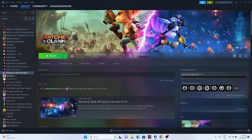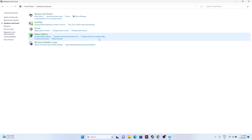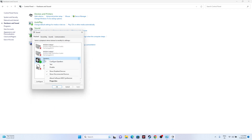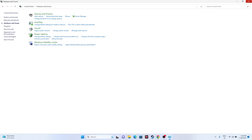The next fix is to set the sound sample rate to 48 or 44 kilohertz. Go to Search, open Control Panel, go to Hardware and Sound, then Sound. Right-click on your speaker and go to Properties, then the Advanced tab. You'll see options like 16-bit 44100 Hz, 16-bit 48000 Hz, 24-bit 44100 Hz, and 24-bit 48000 Hz. Select the appropriate one and click OK.